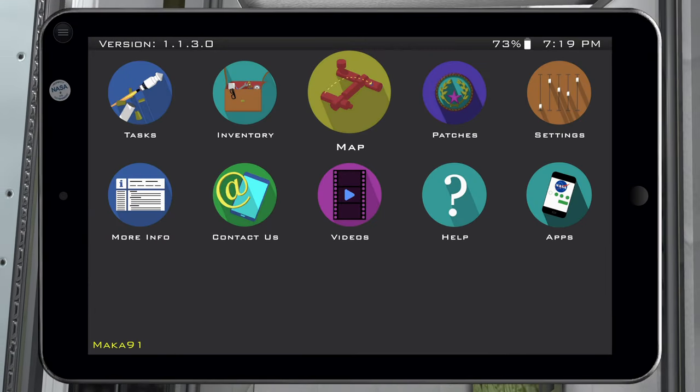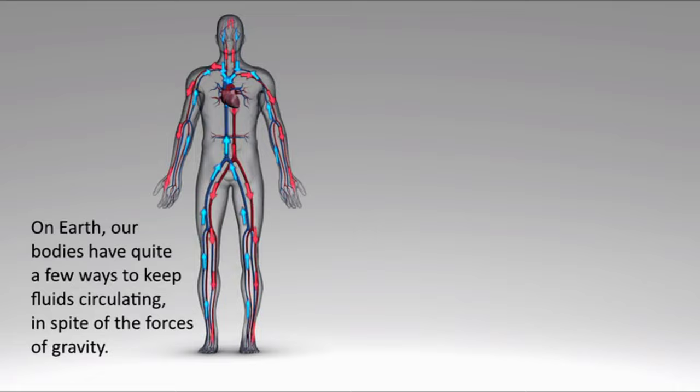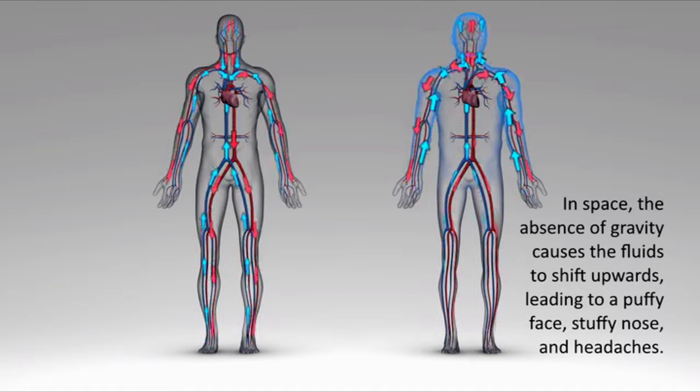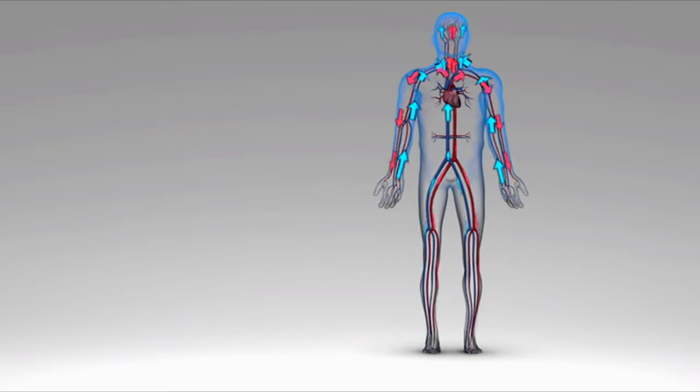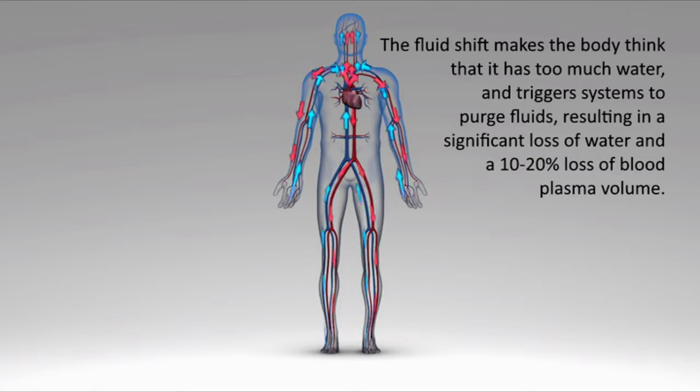After looking at those photos, pause the game, go to the main menu of the tablet, go to Videos and play the Cardiovascular video. You'll learn a little about the body and how astronauts' bodies are affected by living in space. The International Space Station is the real one that exists in the sky — if you're lucky enough to look up at a certain time of day you might even see it. You can learn quite a bit about each of the modules.